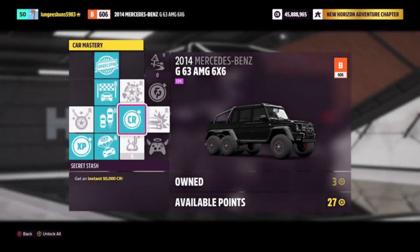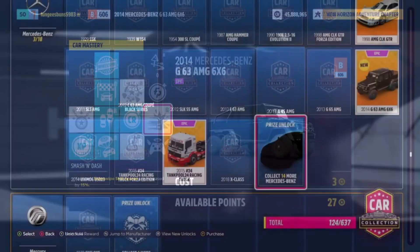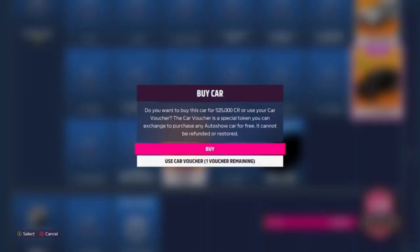If you don't want to run the risk of getting the Mercedes 6x6 from the auction house and having the car mastery skills already upgraded, you can also buy it from the car collection for 525,000 credits. Bidding on these in the auction house will allow you to get them even cheaper, and this provides a really great method to get wheel spins fast in Forza Horizon 5.